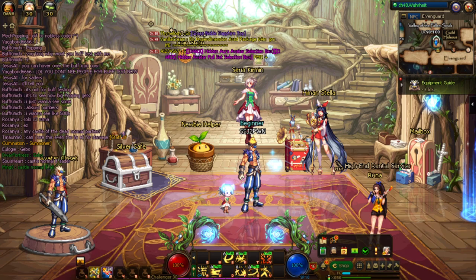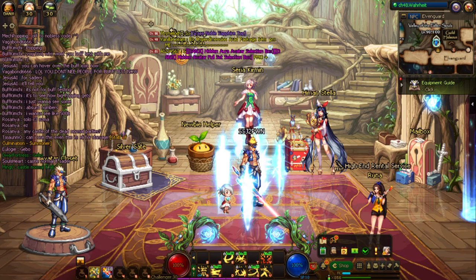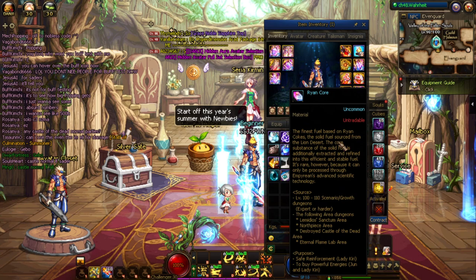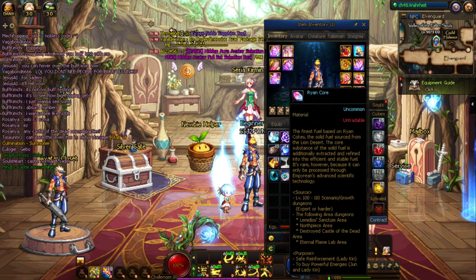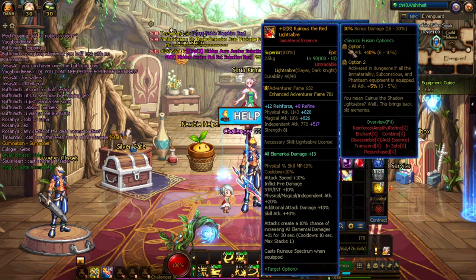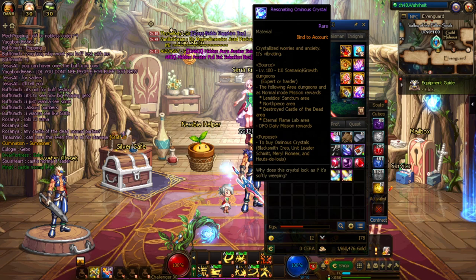Now go back into the scenarios and main story quests to push toward level 110. From this point on new materials start dropping and are very important to pick up — pick up everything. You'll be getting Ryan Cores, used for protective reinforcements, and powerful energies for refinements, which increase your weapon's power. For example, a Plus 12 weapon can have an 8-refinement applied.